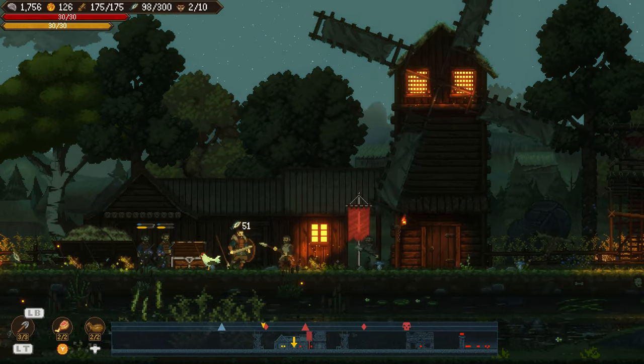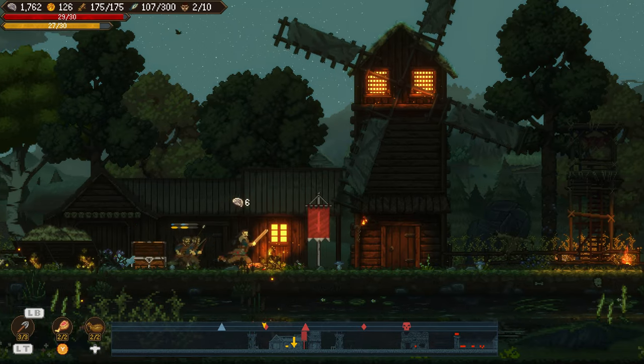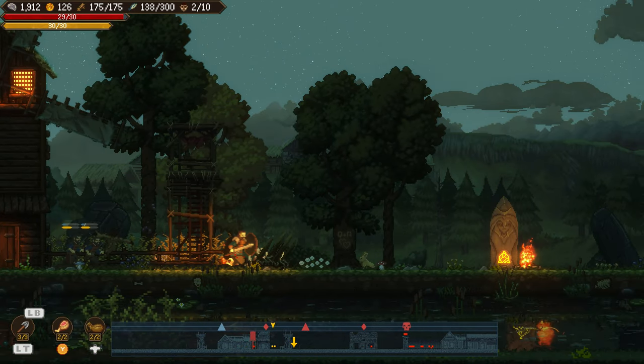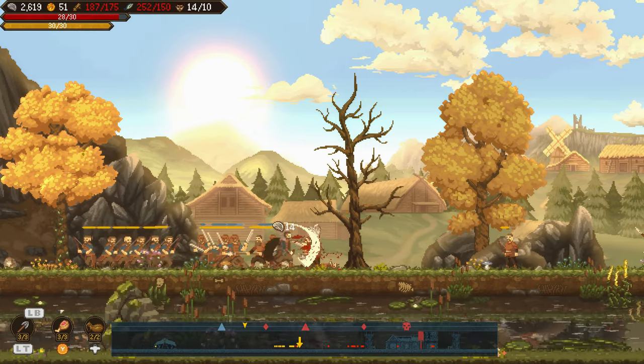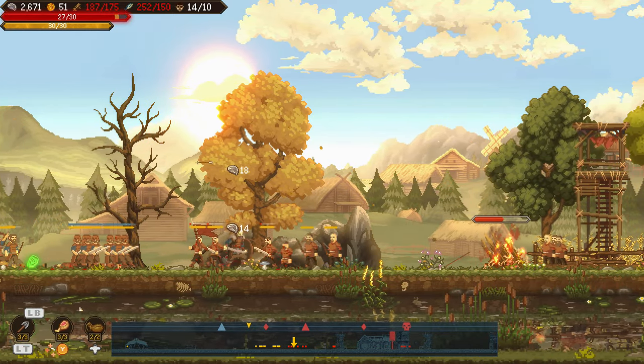Basically, you're going to want to craft and upgrade your base buildings as much as possible and maintain as many men as possible so you don't have to do all the dirty work yourself. These men can be told to follow you, to attack, to stay back, or to form a shield wall — which, for as important as the game told me the shield wall was, I hardly ever used it throughout my gameplay.